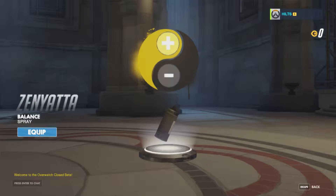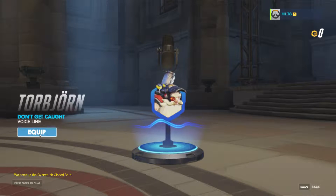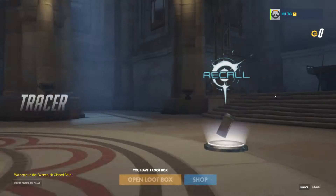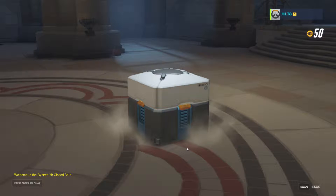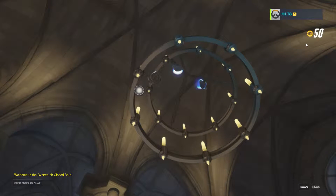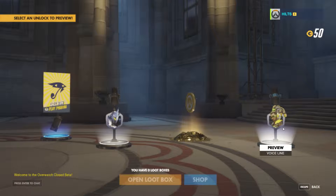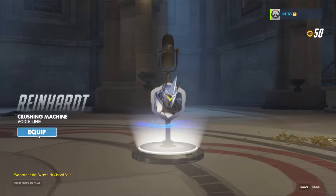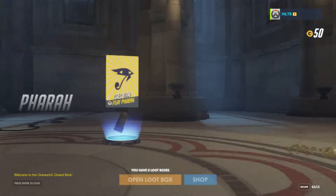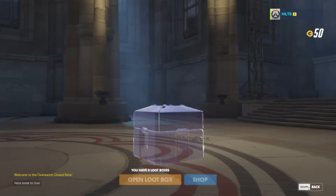From the first loot box I got a Roadhog-specific item and a Zenyatta-specific spray. Opening the second box I got 50 credits and a spray for Pharah. So now I have 50 credits I can use to buy anything that costs that much or less.